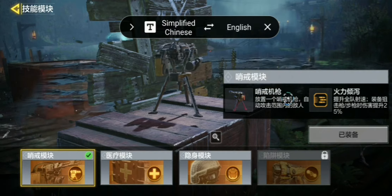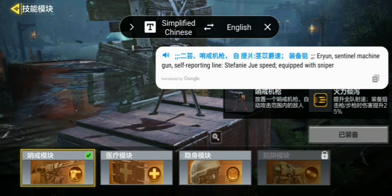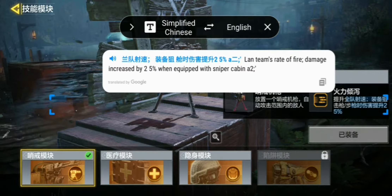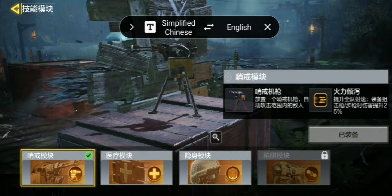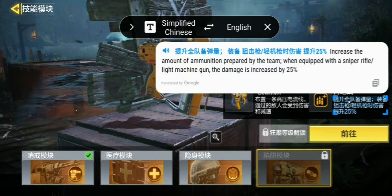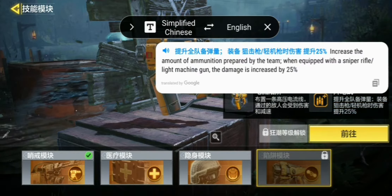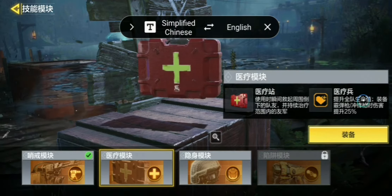The sentry gun is pretty self-explanatory - it just sits there and shoots zombies. But the passive ability is interesting: it increases fire rate and damage for the whole team with sniper rifles and LMGs while it's active. There's also the tripwire from battle royale, and here it says damage is increased by 25% for light machine guns and sniper rifles while it's active. That's interesting.